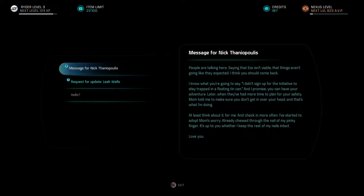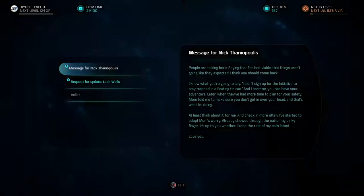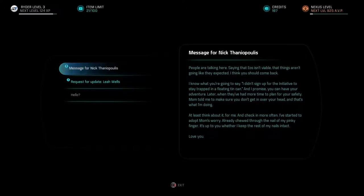The message reads: 'People are talking about Eos not being viable, that things aren't going like expected. I think you should come back. I know what you're going to say — I didn't sign up for the Initiative to stay trapped in a floating tin can — and I promise you can have your adventure later when they've had more time to plan for your safety. Mom told me to make sure you don't get in over your head.'